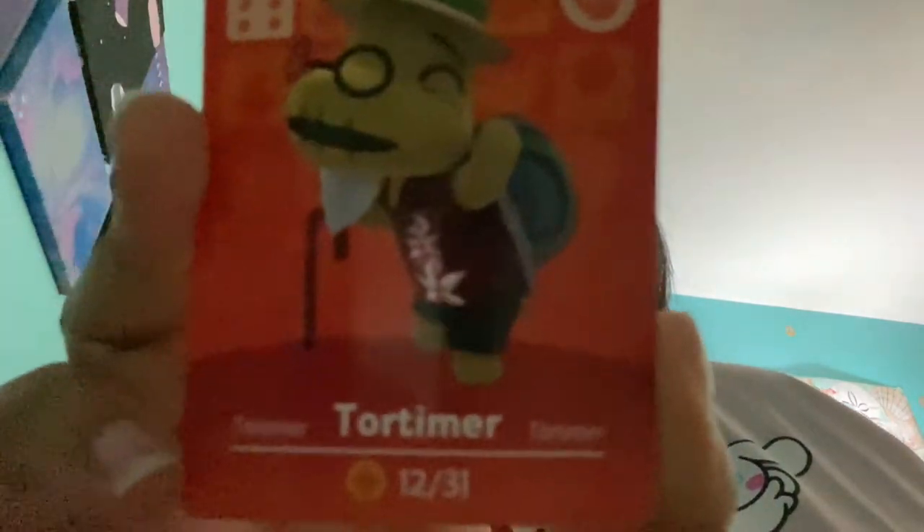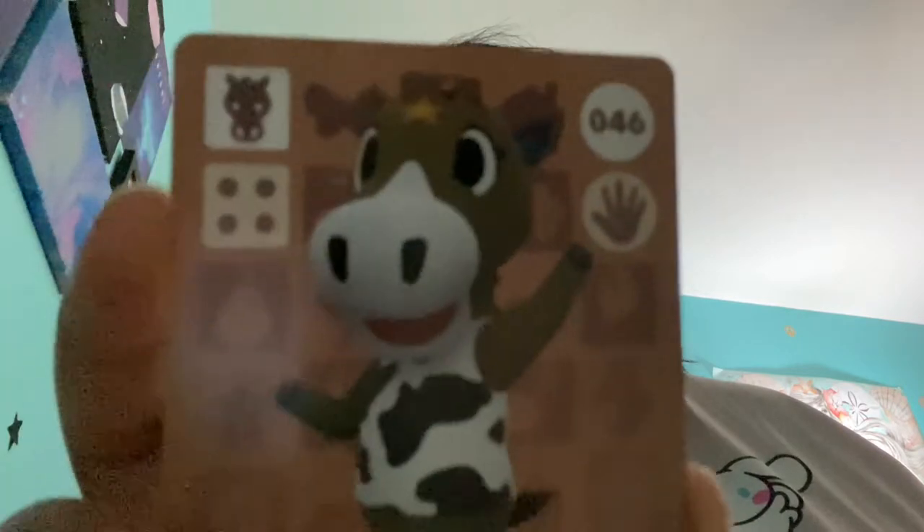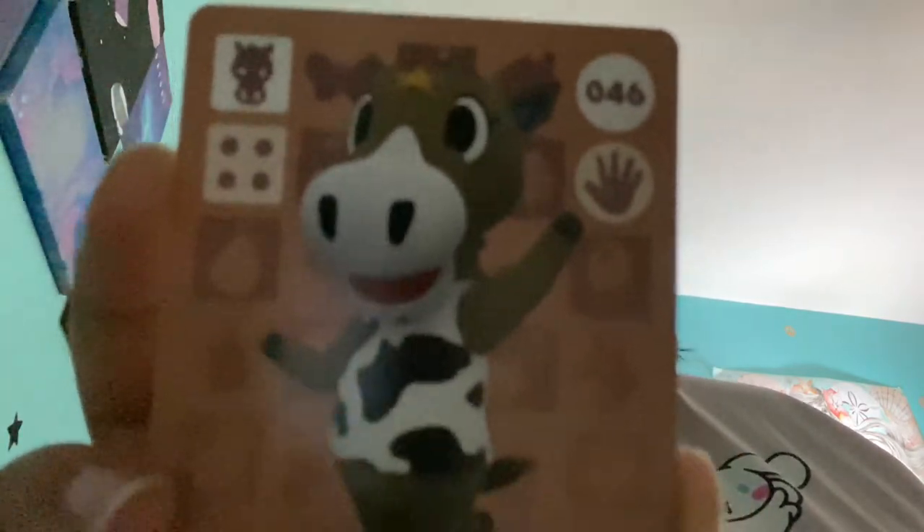Our special character is Tortimer! I'm so glad they brought him back in New Horizons — I thought this dude was a goner. Next, Fauna! Oh, she's so cute. And our last character, Winnie! Oh my gosh, she has a star on her forehead. I never noticed that. Winnie is so adorable — look at that face.